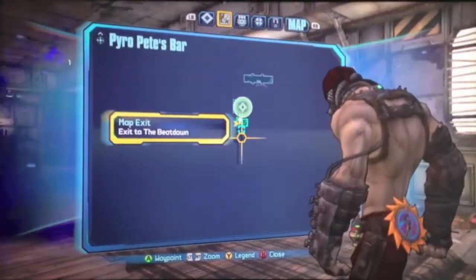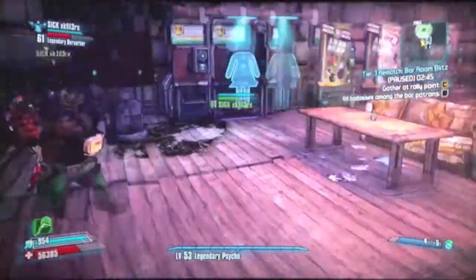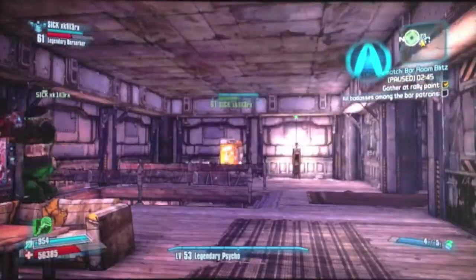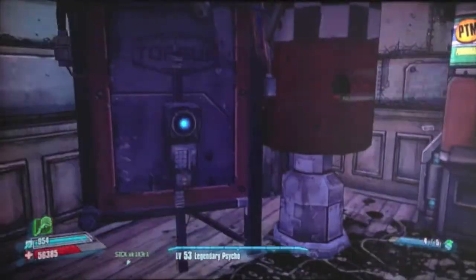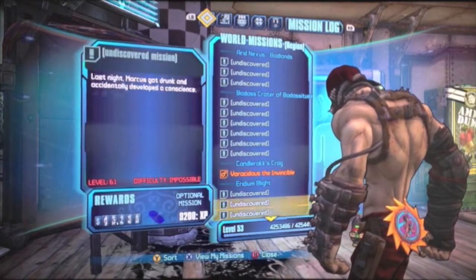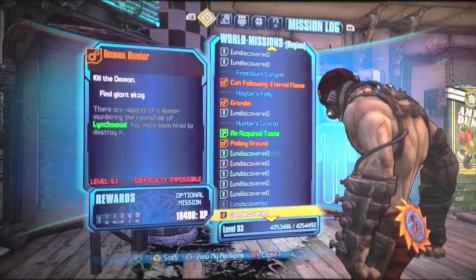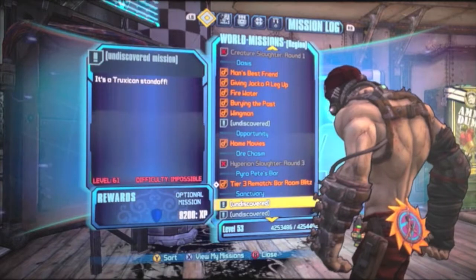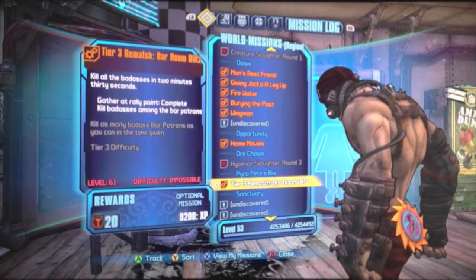You've got to be in Pyro Pete's Bar. It comes along in the actual storyline missions when you have to go and kill Pyro Pete — you've got to do this mission first. The mission is Tier 3 Rematch, Bar Room Blitz. That's where you need to get.